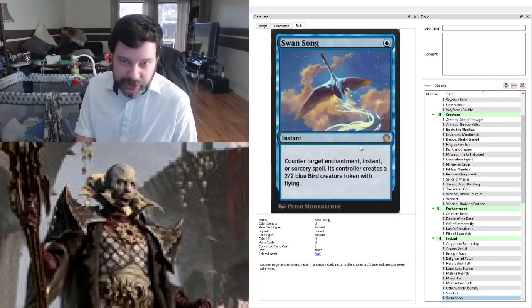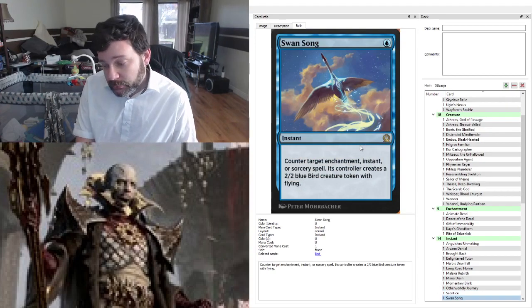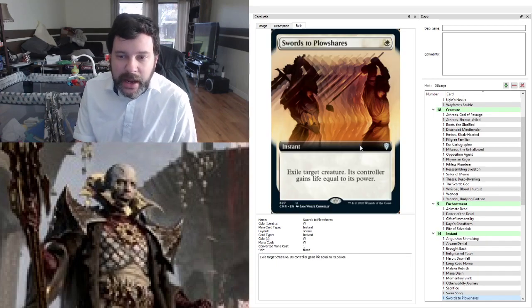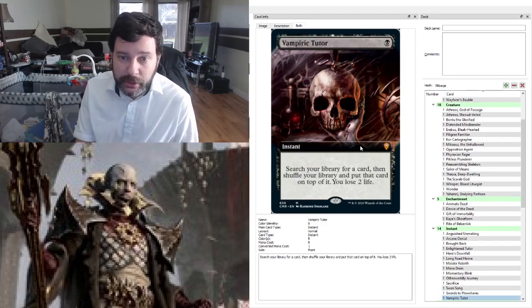Swan Song — a cheap, effective counterspell. Only gets instants, sorceries, and enchantments, but why not? And of course Swords to Plowshares — instant-speed removal. Vampiric Tutor is here as well with a fresh reprint — if you crack it, run it.